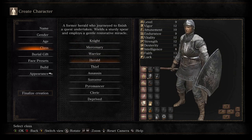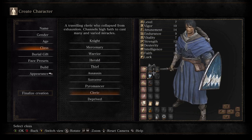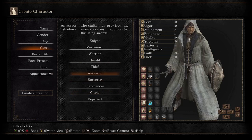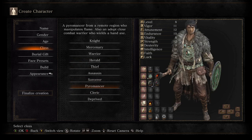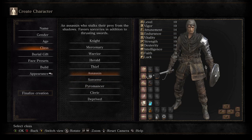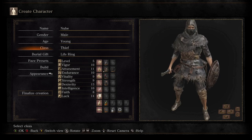If you want a heal spell, go Herald. Cleric also has the same thing — Cleric is a bit on the more damage side than Herald, but they both have the heal spell. If you want magic, go for Sorcerer or Pyromancer. That depends on you, and by magic I mean offense-oriented magic. That being said, we are playing as the Thief because I want to make a luck build, bleed build.